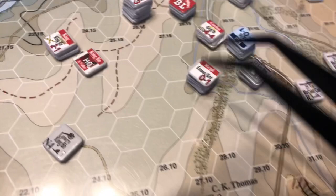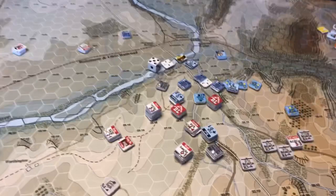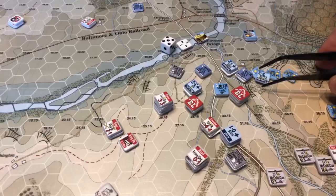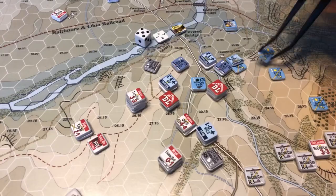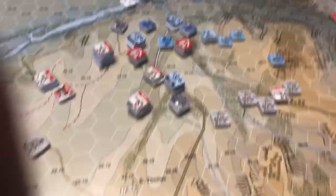A 2-to-3, down to the 1, down to the minus-A. An 8 — wish I would have had those earlier. That's going to be nothing. Let's see if we can dislodge Ricketts here. So Stuart is going to take a rear shot into Ricketts' stack. It's a 2-to-3, down to the 1 for range, but then back up to the 2-to-3, back up to the 4-to-5 for the rear. A 6 is just going to be a morale check — he's got good morale. That's called collateral damage, and we don't like to do it. His morale check — he is going to be okay.